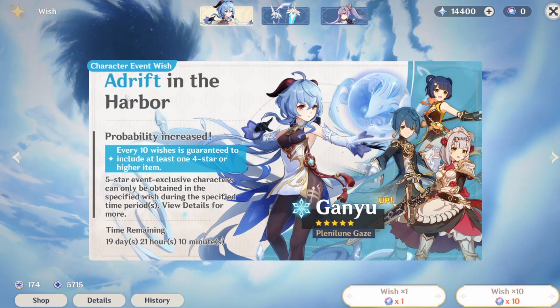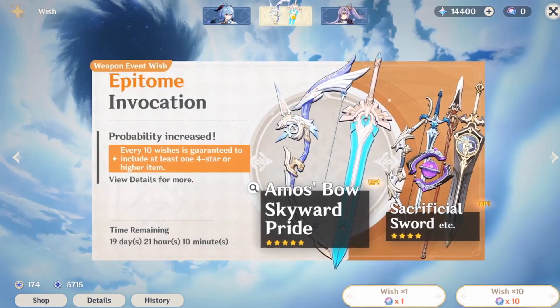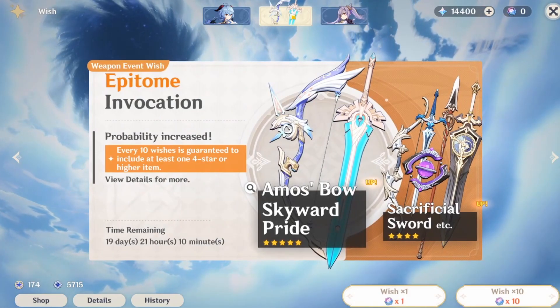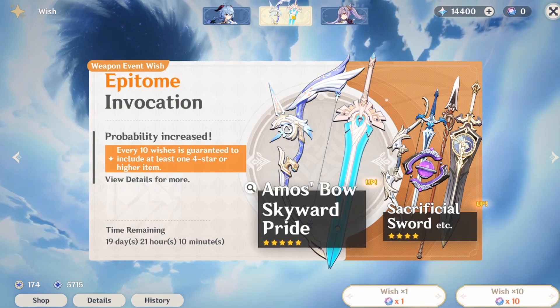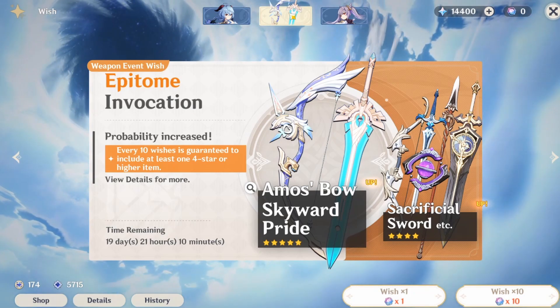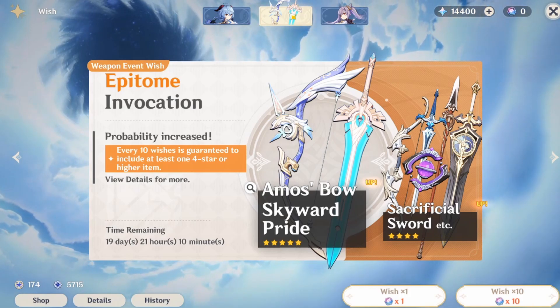What I didn't mention is that we also have the weapons banner. In the case of the weapons banner, the Animus bow is the best bow for her. That means I have it and I will not be summoning for this bow.